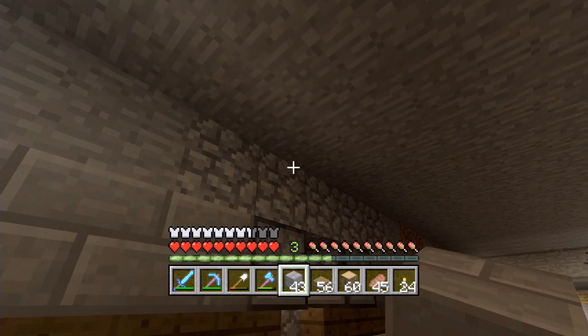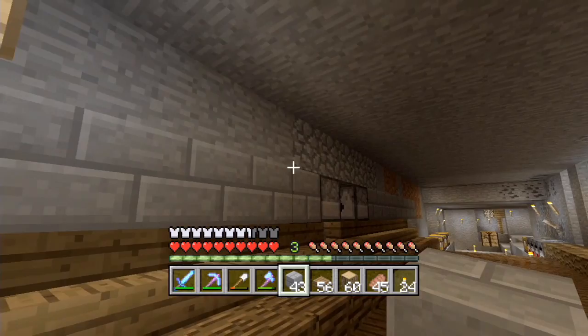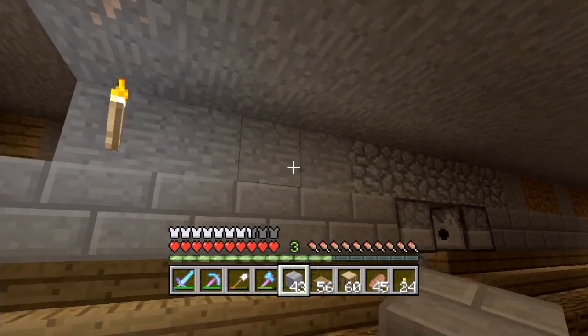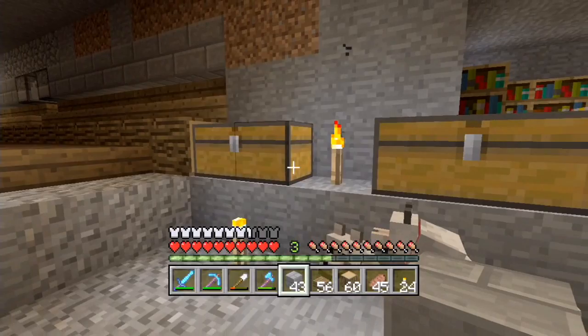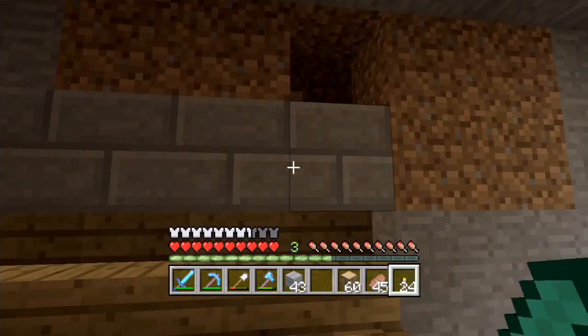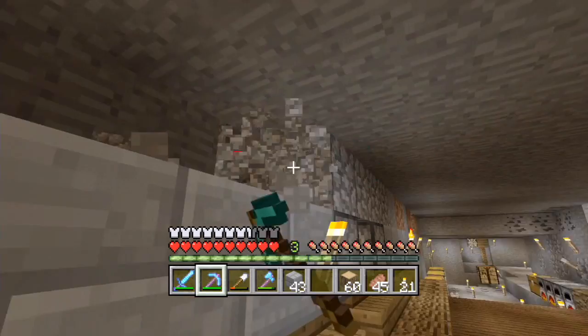We've got that, and then if we have stairs there, then spruce on the floor and birch along the top. We could do oak logs, then spruce planks, then cobblestone slabs - I think that's slightly different to what we previously said but it'll still look good. It's getting very very dark in here as well, so I'm going to put the walls down and then worry about lighting later.